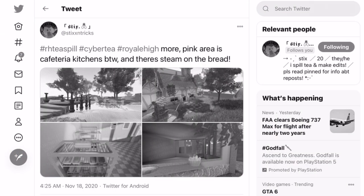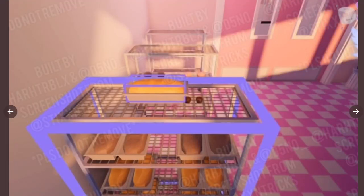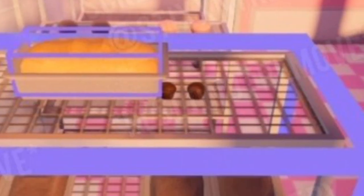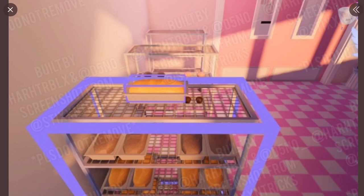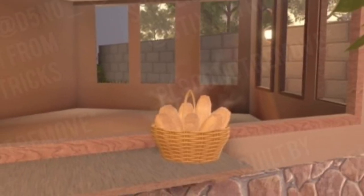If we go and look at the final tweet made by Sticks and Tricks, it says 'more — pink area is cafeteria kitchens, by the way, and the steam on the bread.' So let's look at the cafeteria photos. You can see lots of bread that you'll be able to get as one of the 95 food and drink items inside of the cafeteria. You can also see muffins and I think that's a donut or a strawberry cupcake. And looking at another photo — is this like a baker shop? Like you can go and buy bread and pies here. That would be so cute.